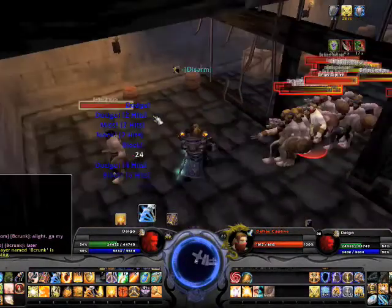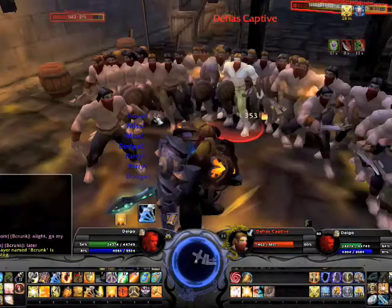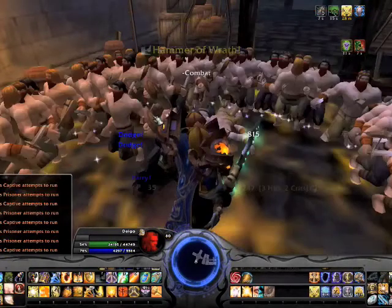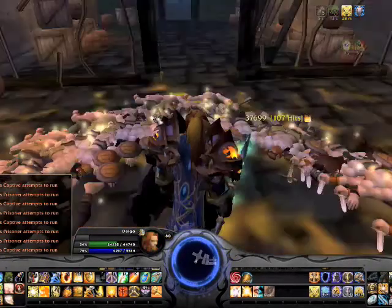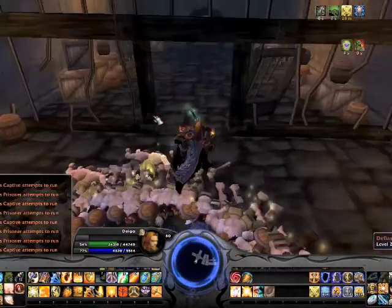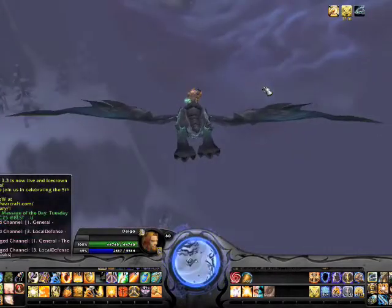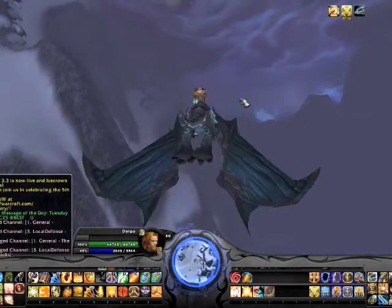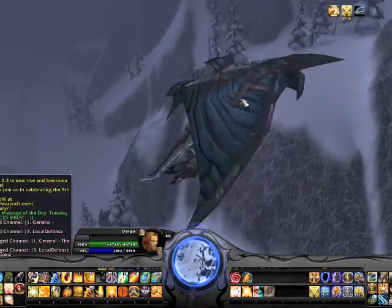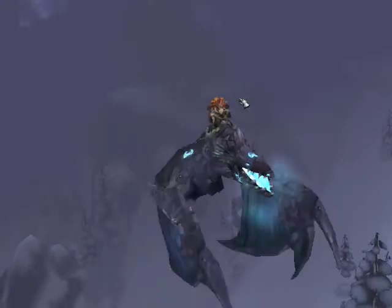I also got a new scrolling combat text which I really like — it combines all the damage into one. You can see it here on the consecrate: you'll see one tick and then a giant combined tick — like 70,000 hitting everyone at once. Instead of ticking every single time and spamming the screen, or having the default cluttered combat text like on Onyxia whelps, it condenses a lot of that spam, which I really like as a paladin for AoE tanking.